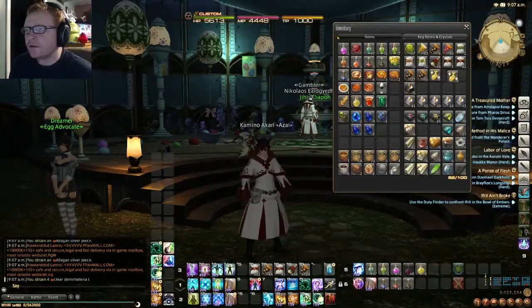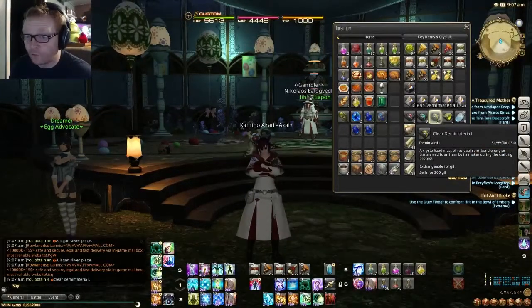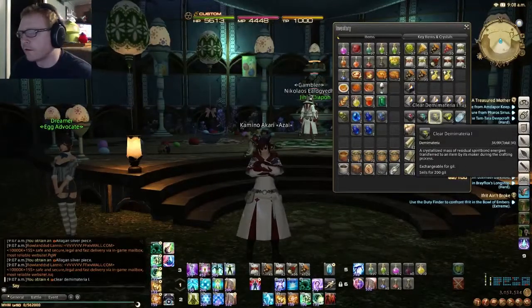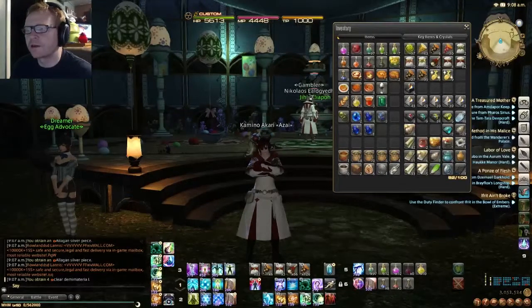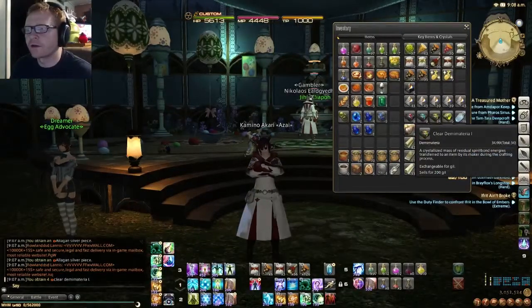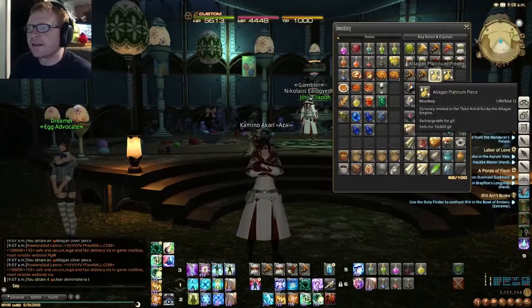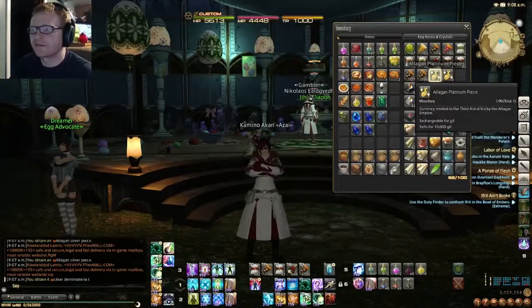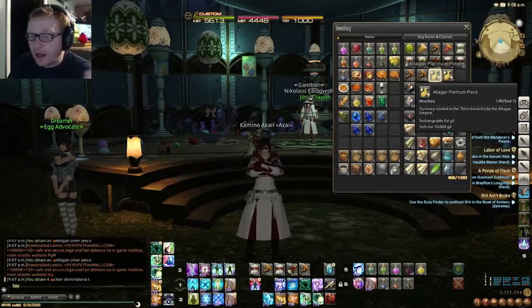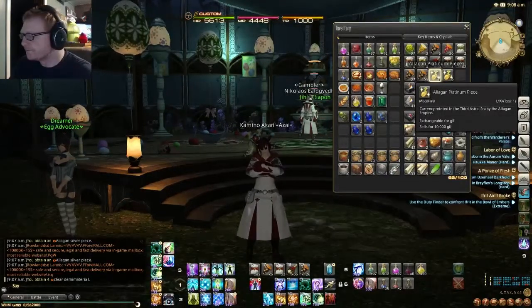So I feel like clear dye material is not that rare of an item at all. I probably got around 20 of them — I don't remember how many I had before I started. Out of the 20 eggs, I did get nine elegant silver pieces, which are 500 gil apiece. The platinum piece might be one of the rare prizes — 10,000 gil, that's pretty cool. That was 20 eggs and I only saw three different things. I don't know what else is in there.